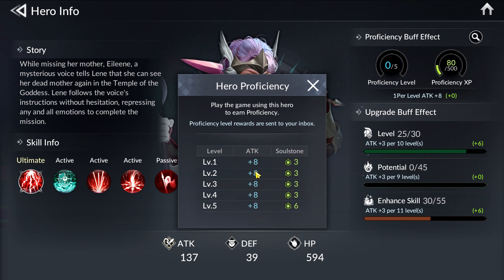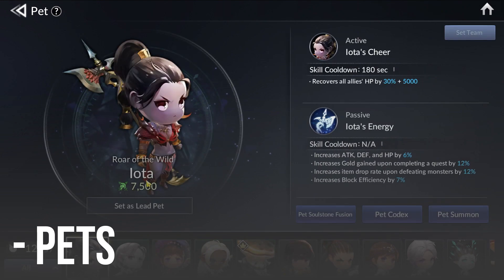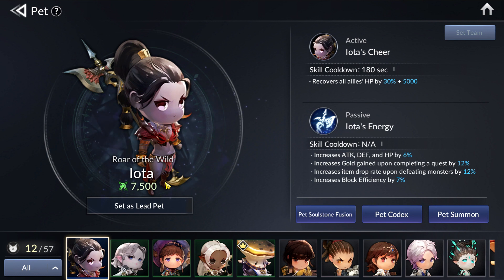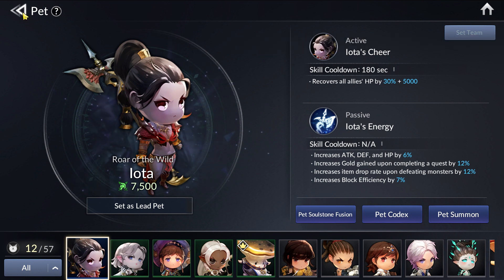Two other things that add to Account CP are your Pads. Rare Pads give 7,500 CP. How I got my Rare Pad was through the First Purchase Bonus. If you do want to spend lightly, getting the First Purchase Bonus is extremely worthwhile because you do get a Rare Pad.